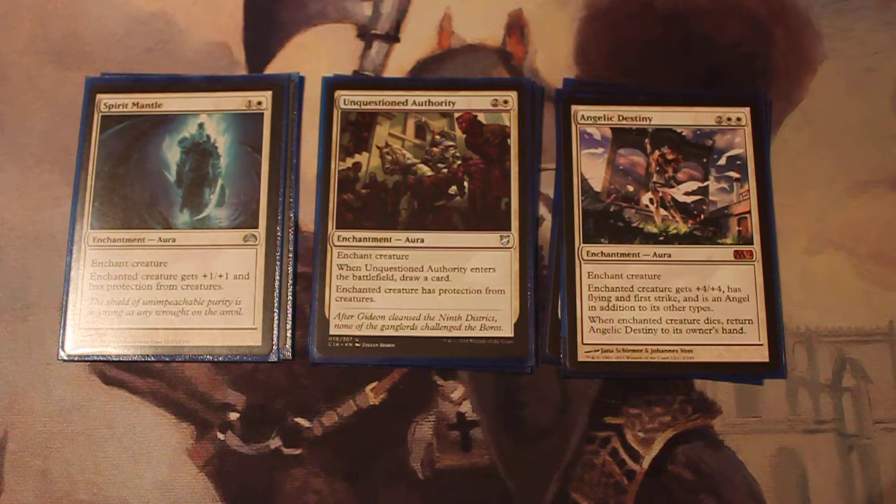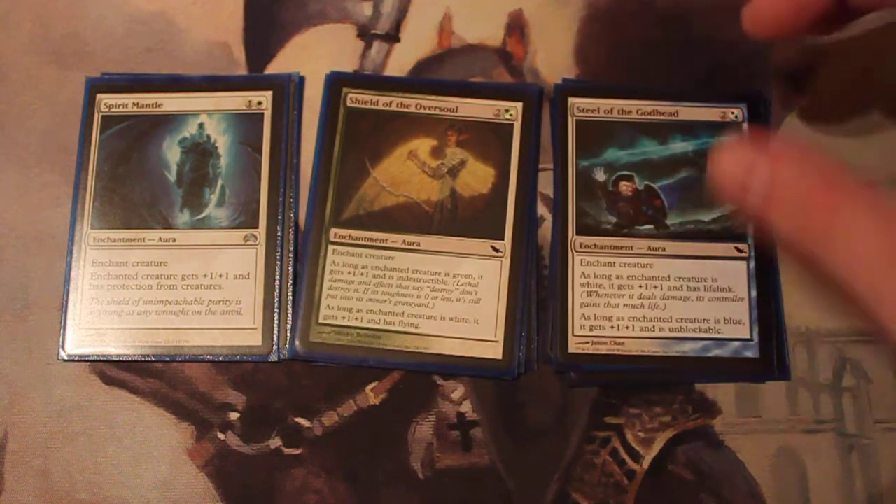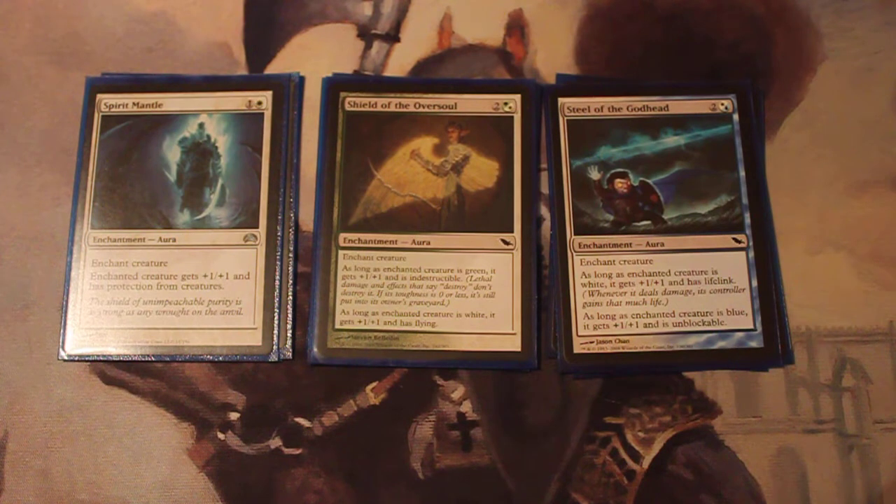To make sure we can get through, we got Spirit Mantle and Unquestioned Authority to give protection from creatures. Spirit Mantle will give you +1/+1, and Unquestioned Authority will draw you a card when it enters. Shield of the Oversoul and Steel of the Godhead will give you some evasion. Shield gives +2/+2, Flying, and Indestructible as long as the creature is green and white — which Tuvasa is. And Steel of the Godhead gives +2/+2, Lifelink, and Unblockable, as long as the creature is white and blue.